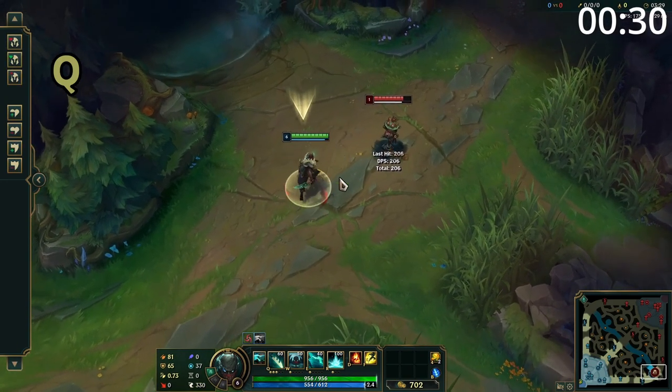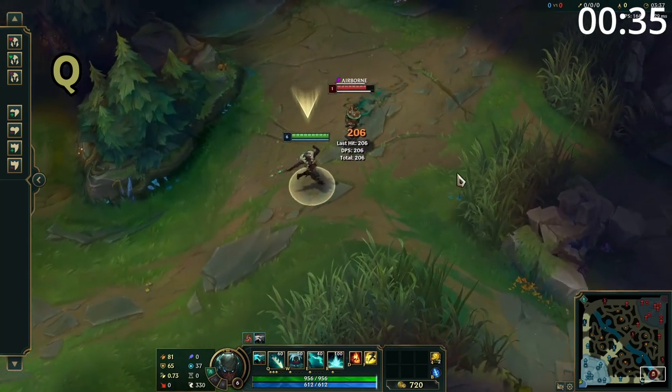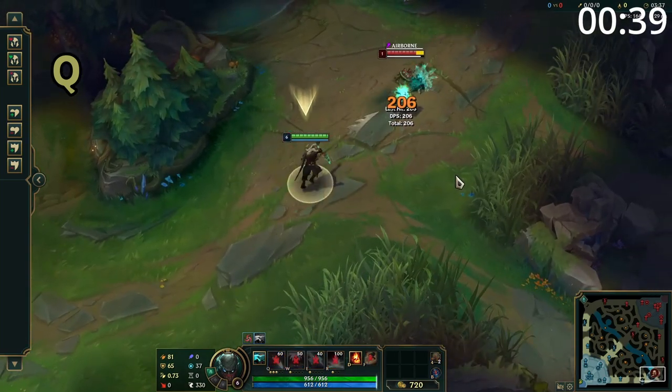Pyke's Q is his bread and butter. You can tap it to do a quick stab which deals damage. However, the main use is to hold it down to charge up your hook, which can then be thrown, hitting the first enemy and pulling them towards Pyke, slowing them.